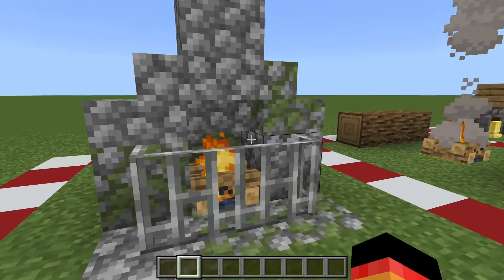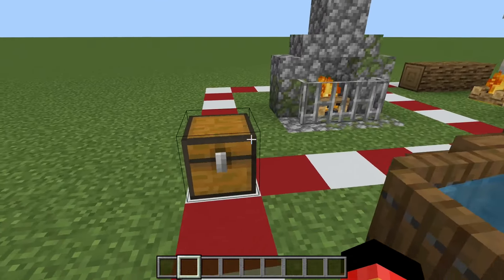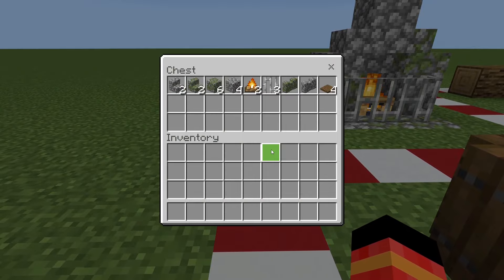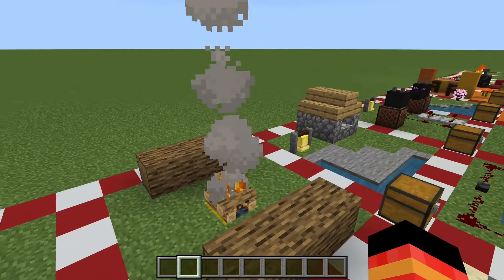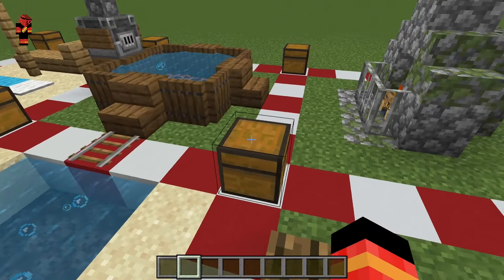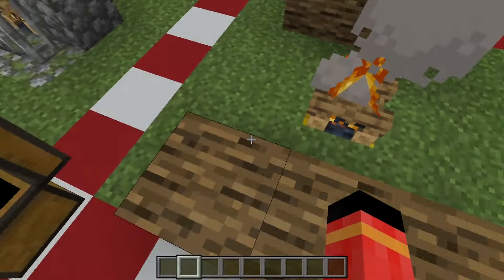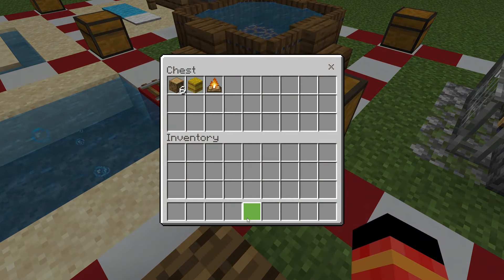This is a simple chimney that you can put in your house. It makes use of two campfires — one down and one up. This is also a simple camping setup that you can have, using a hay bale under the campfire to make the smoke go higher, along with oak logs and the campfire itself.